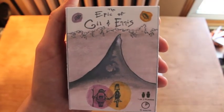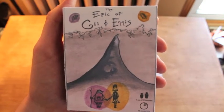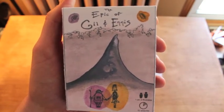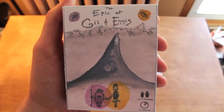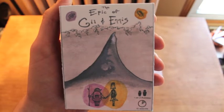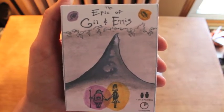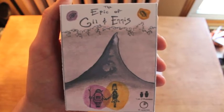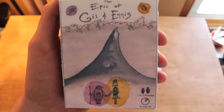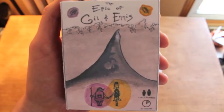Hi, this is the Epic of Gil and Ennis, an adventure game with dice and cards for one to two players. It's a game about two best friends who suffer a traumatic event and choose to run away from home, spending a week wandering through the wilderness having dreams and gaining insight or worry before finally climbing Mount Humbaba, here on the cover, and confronting their dreams and nightmares.